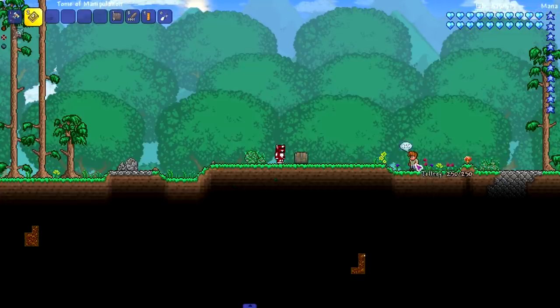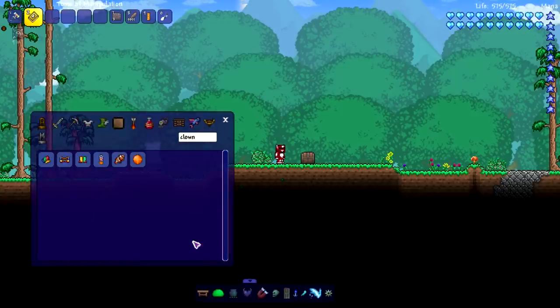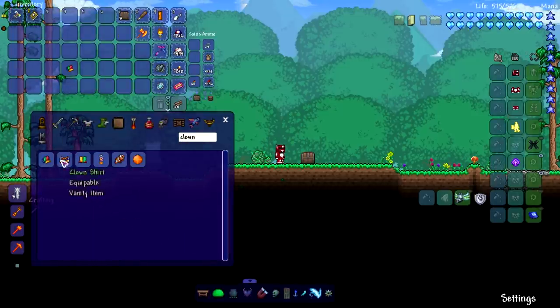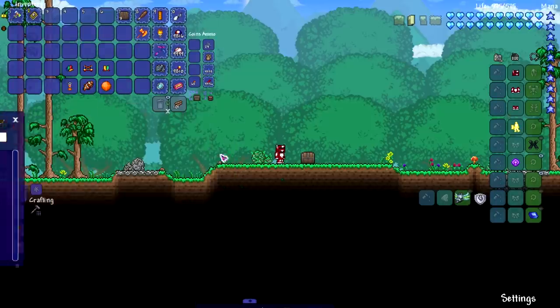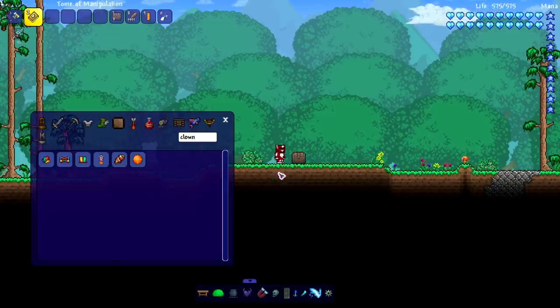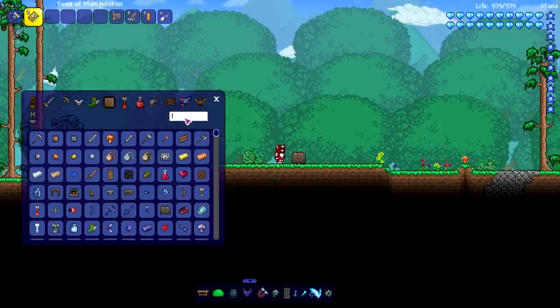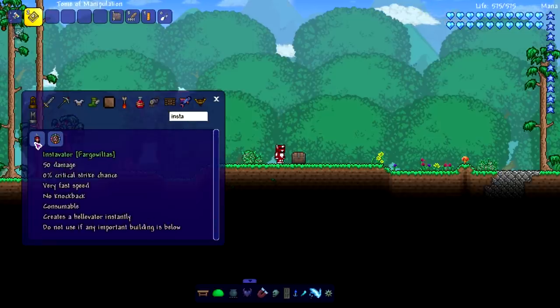First, let me deal with this dude getting in my way. Let's fill up this chest with some items - I've chosen some clown stuff, no particular reason, but it feels like good stuff to fill a chest with. So let's go ahead and show off some of my experimental ways that I think will destroy a chest, and then we'll get into the confirmed ways I know how to destroy a chest. The first one I want to try is the Instivator from Fargo's Mod.